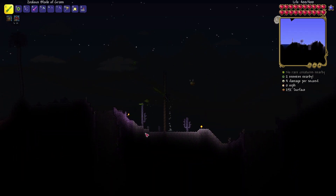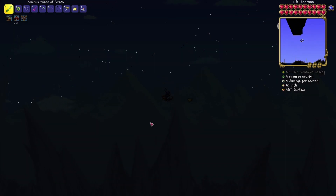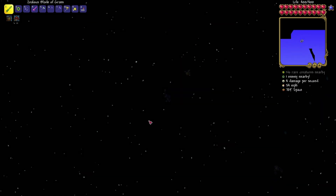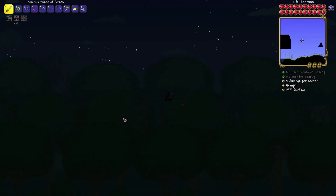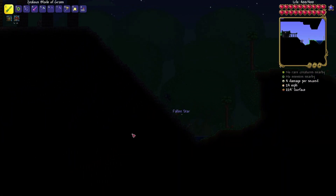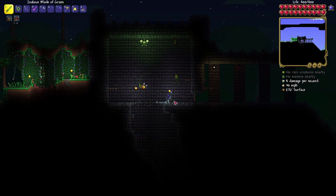This worm is absolutely chasing us. We climbed up this way — was there an island up here? Nope, we just decided to do that for some reason. We had just a pillar sitting there. I think that's where I was going to create a little arena-type farm when I was thinking about getting the ancient shadow armor, which I did not do. But we were prepared for it, so that counts for something.